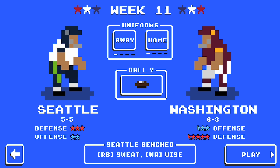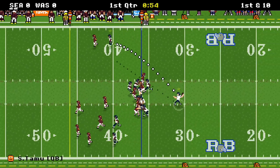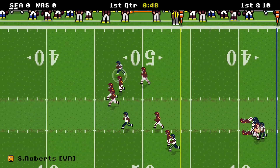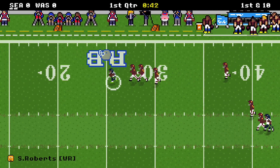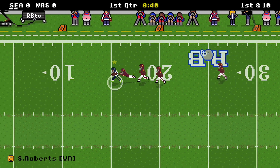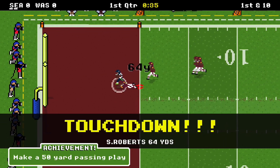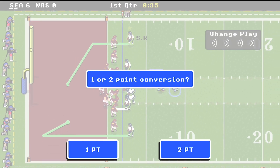Now let's get ready to take on Washington. Four and a half star defense — that's going to be their calling card — but only a two and a half star offense. Loading into the game, we get the ball first. Going to look to Roberts. We're on dynamic difficulty, and I feel like it's going to be relatively low difficulty. I don't even have to strafe — it's just a missed tackle. One play, 64-yard touchdown. Makes it 6-0.